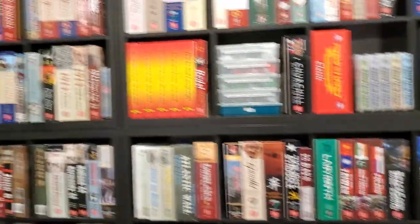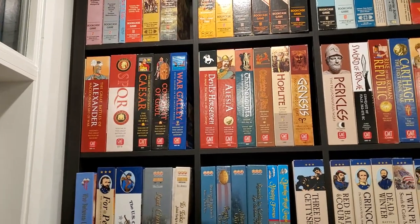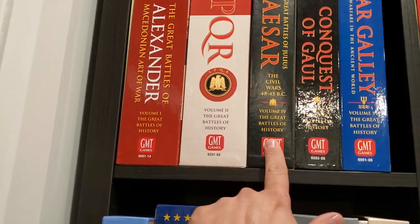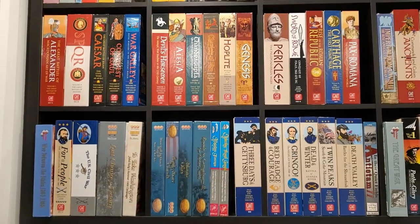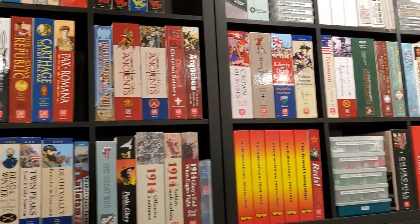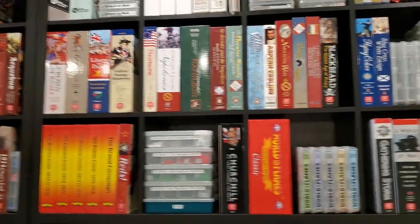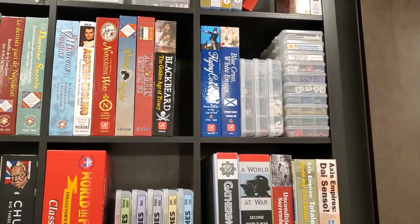The wargames start up here with the Ancients. I've chosen to start first with one of my favorite series, Great Battles of History, which I don't have all of. I have recently added, at long last, Great Battles of Julius Caesar to the collection, thanks to a buddy of mine — and I'm hearing little birds tell me that will be getting reprinted in the not too distant future. From Ancients we move on to my relatively few medieval games, a couple more of those on the way, my relatively small number of American Revolution games, and some Napoleonics.